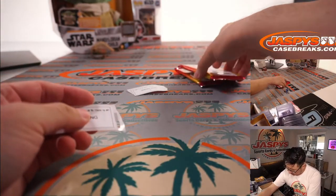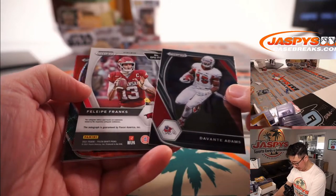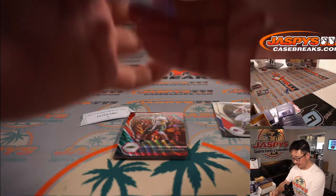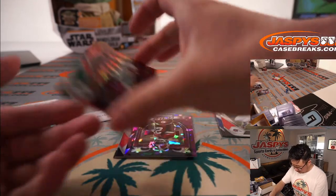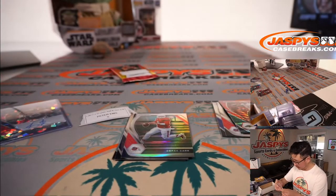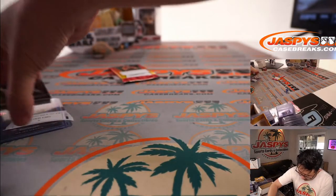Peter, you're next with pack five. Stanley, you'll be after Peter — thanks for your patience. Devontae Adams, and behind him is Philippe Franks, 92 out of 99. I think we saw one of his hits yesterday — he's with the Falcons. There's a red wave Carson Wentz, a Crusade to 149, Cracked Ice Najee Harris, Derek Carr Silver, and Pat and Justin inserts. Peter, thank you.